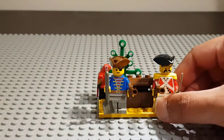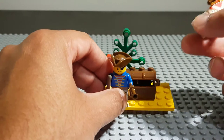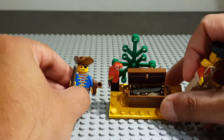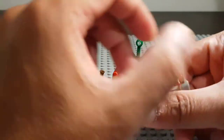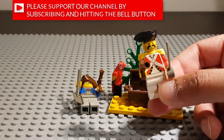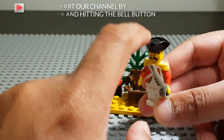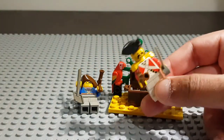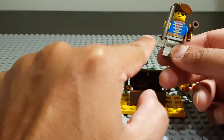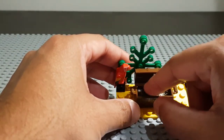This set had two minifigures, and I have all the pieces that came with the set. We have a red coat with a flintlock pistol, a cutlass sword, and a black three-cornered hat. Then you get the pirate with a similar pistol and spade, and he also has a sword.